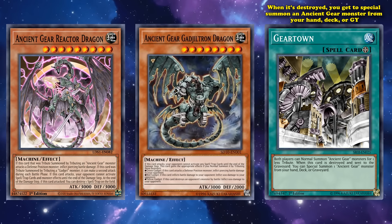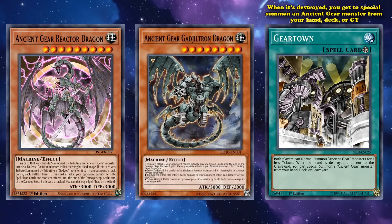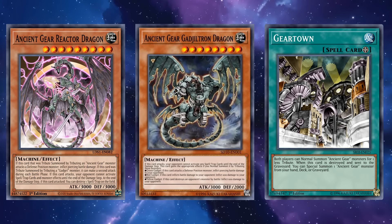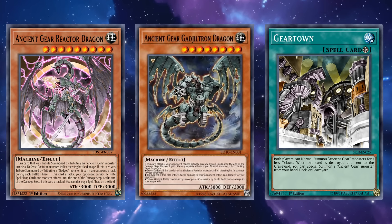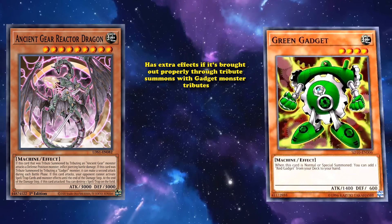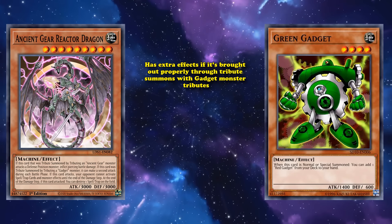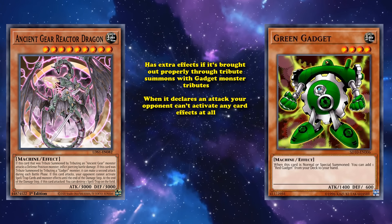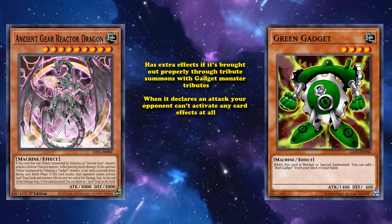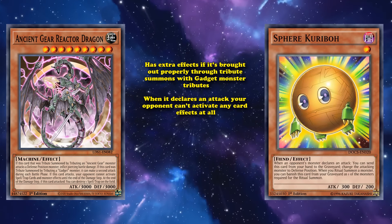Ancient Gear Reactor Dragon was brought out in a much later wave of Ancient Gear support as the new best target for Gear Town. It's one level higher, has 3000 attack and defense instead of just 3000 attack, and also has extra effects if brought out through tribute summons with gadget monster tributes — though that doesn't really happen either. The main use is the fact that when it declares an attack, your opponent can't activate any card effects at all, not just spells or traps, so it also negates monster effects during the damage step.